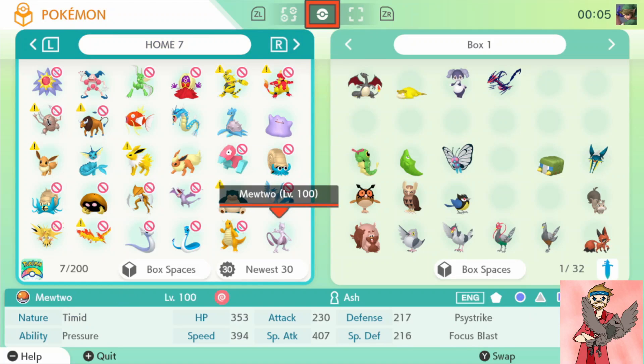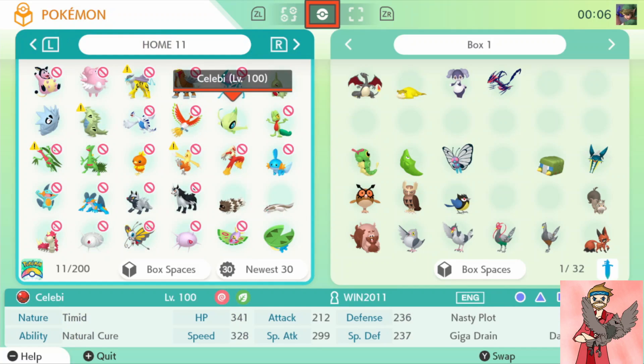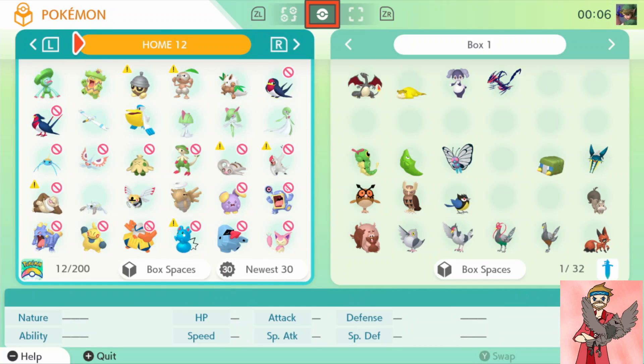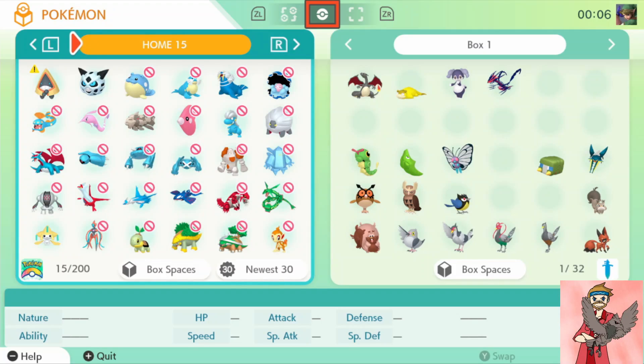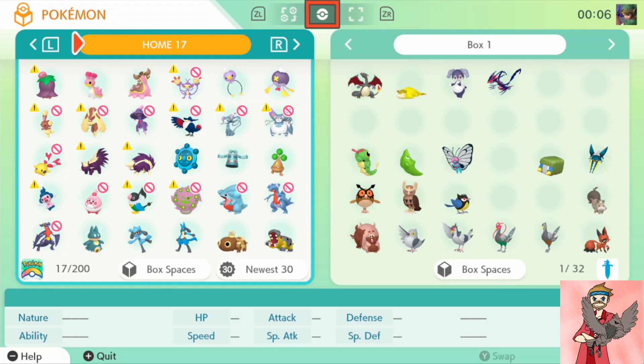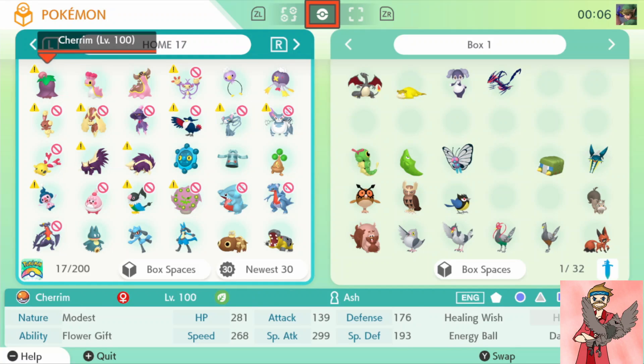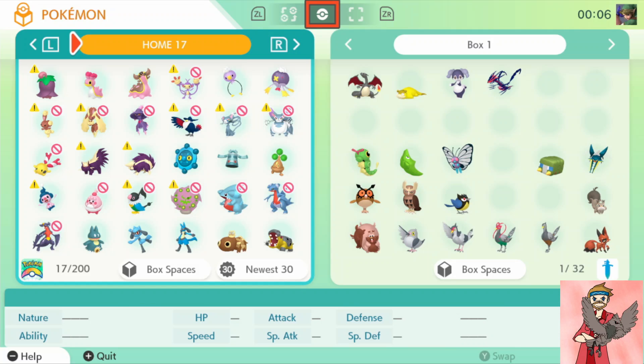What's very interesting is we can transfer Mewtwo, Mew (which we already could from the Poké Ball Plus), Celebi, Jirachi, and Keldeo. I'll look and see if there's anything else. Garchomp we know is coming in the second DLC, so we can't transfer him to Sword and Shield yet. It looks like we can transfer the Western or Eastern form of Shellos and Gastrodon — we only have the blue one in Sword, so it looks like we can transfer the pink version over to Sword and Shield, which is awesome.